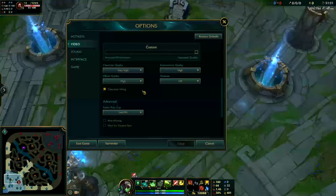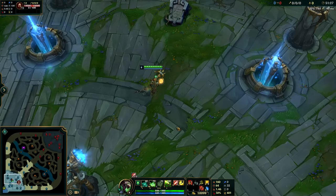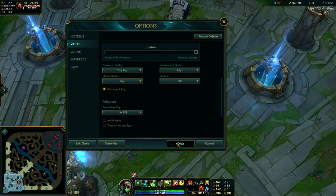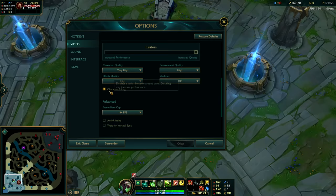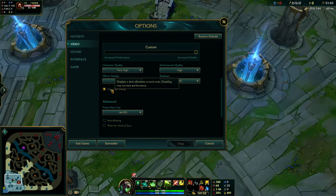I like to have Character Inking on. For example, look at Twitch right now — he looks good, but when you turn Character Inking off he looks kind of empty, like he doesn't have a strong outline. With Character Inking on, I can recognize champions more quickly by their outlines and hitboxes. I feel like this helps with hitboxes a little bit, but if you are having trouble with quality, definitely turn off inking.